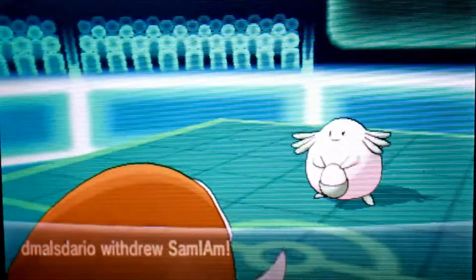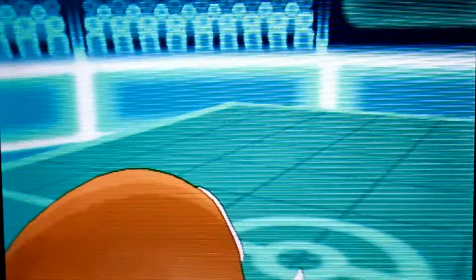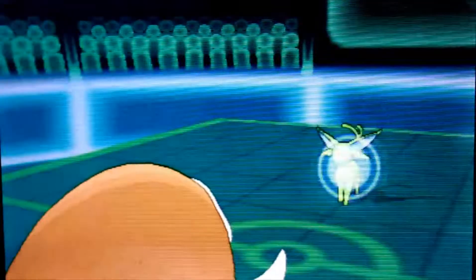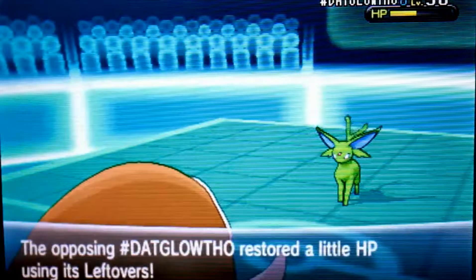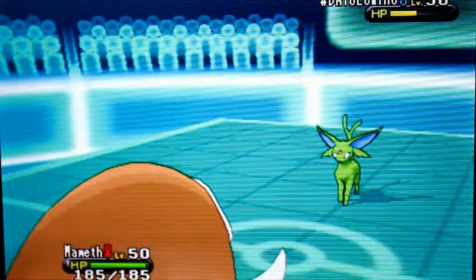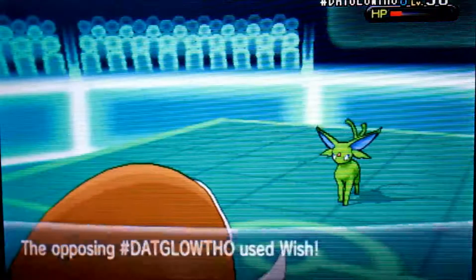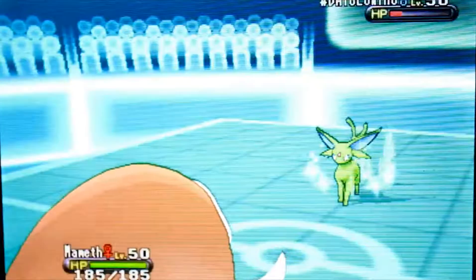This Chansey throws an Egg move at my Scizor — it doesn't really do much. In comes Mammoth, my Mamoswine, thinking I can finish this thing off with Earthquake. He withdraws and goes right back into his shiny Espeon — it looks really pretty. Shiny Espeon is just green, but I like the color. I go for Ice Shard thinking I can knock out that Chansey, but no luck.